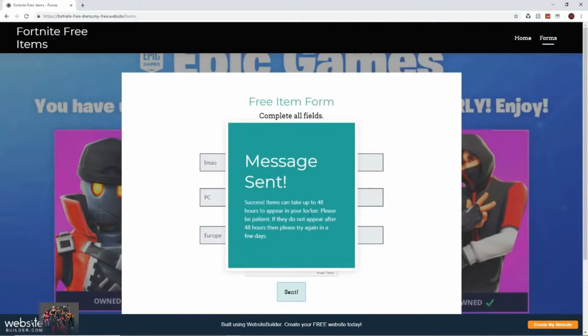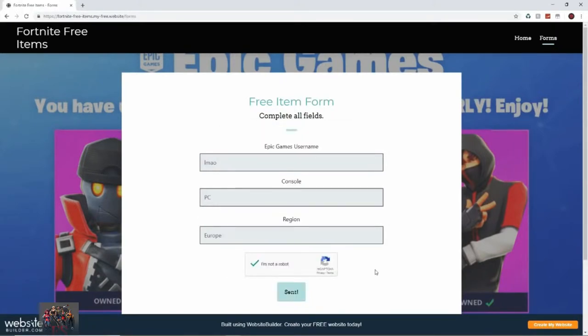Success! Items can take up to 48 hours to appear in your locker, so please be patient. If they do not appear after 48 hours, please try again in a few days. I think it's a random skin or random item you get, so I'm just gonna see what I get in a couple of hours.